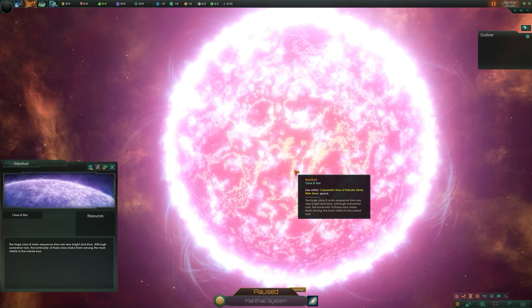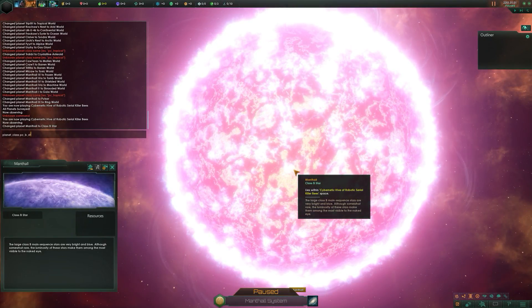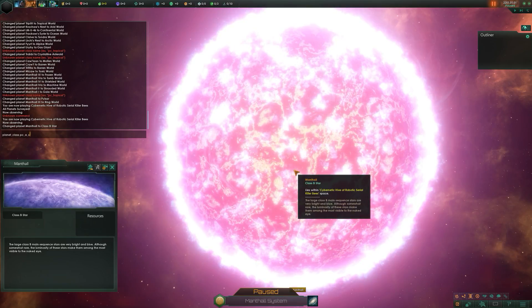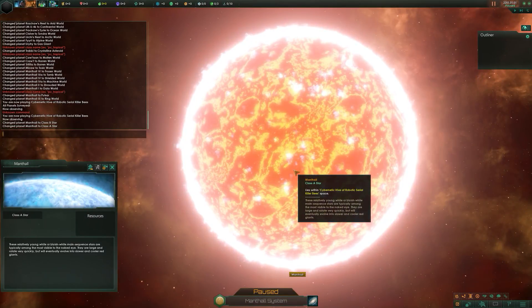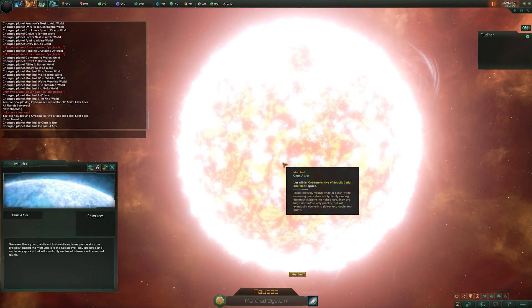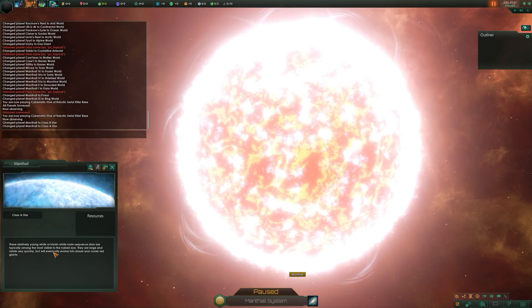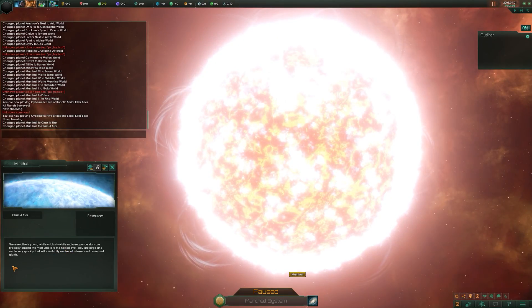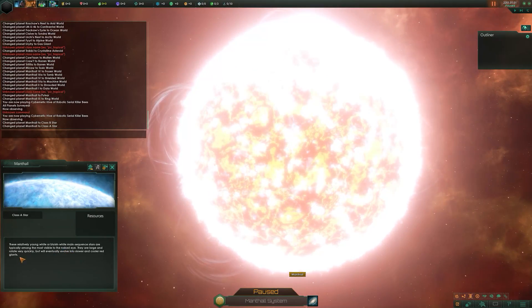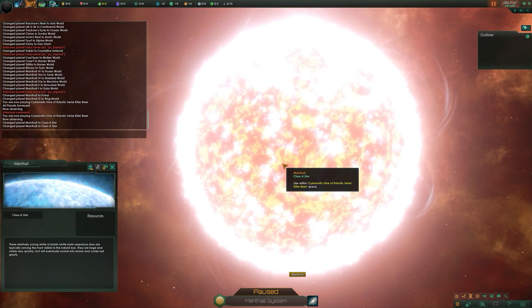Now let's change it to a class A star. Class A stars are relatively young white or bluish-white main sequence stars, typically among the most visible to the naked eye. They are large and rotate very quickly but will eventually evolve into slower and cooler red giants.